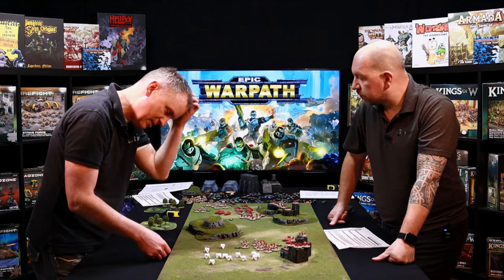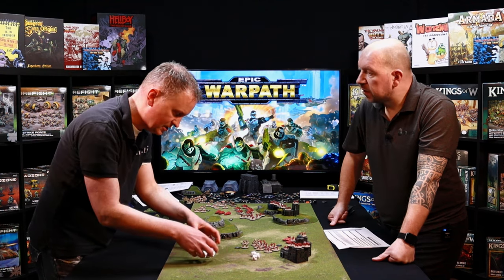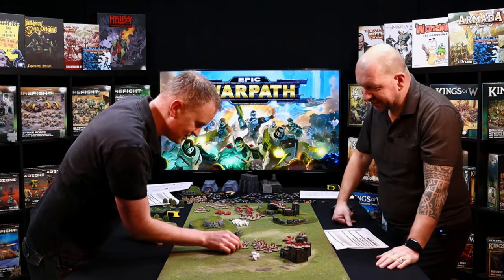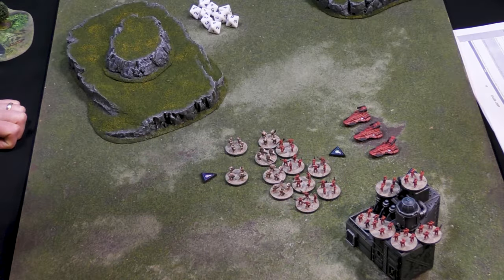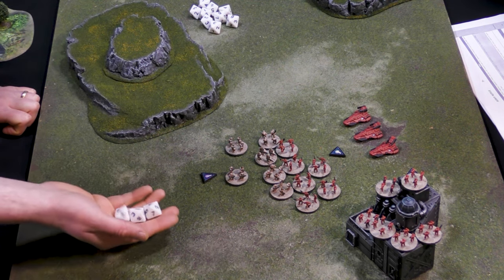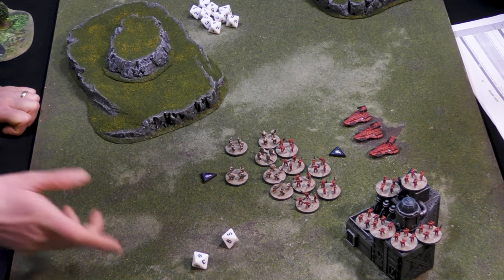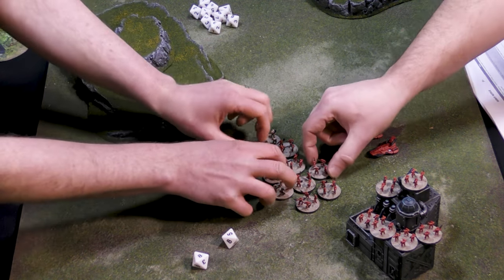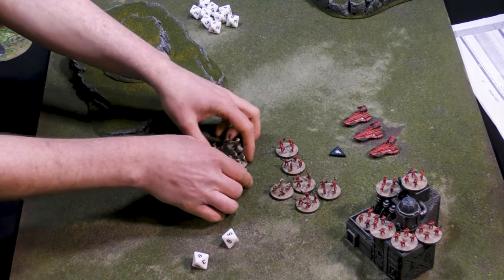Normally you could buy re-rolls or use an ability, but not in this instance. So with three hits, I now roll against your armor. I don't have any armor penetration, and your armor is six-plus — straight sixes needed. I get one save, so you lose one base and I lose five.